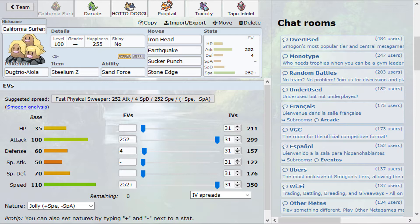Today's turn is Alolan Dugtrio. We used Alolan Diglett last time in PU — it did well actually. I don't remember if we won the battle, I don't think we did, but the Diglett did well at least. And today we're going to try Dugtrio and hope it's going to do well.